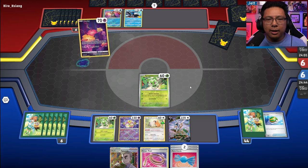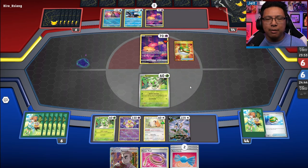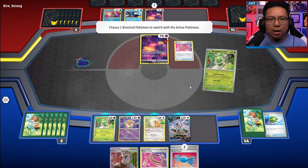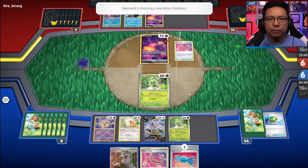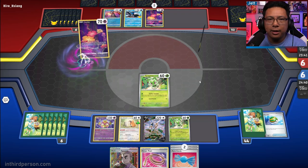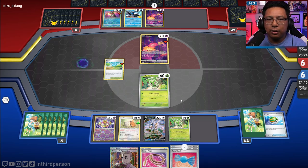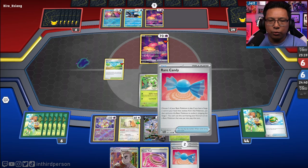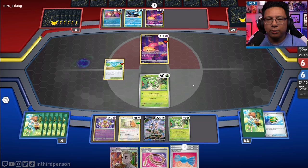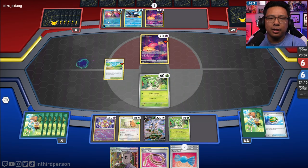The general game plan: we need to get Manaphy down to protect the bench, and ideally get Meowskarata sniping out the Comfey to get ahead on the prize race. They hit the Pokestop for a strong draw, giving them a massive hand. We don't have hand disruption, so we'll hit Research instead. I really don't want to discard the two Rare Candies, but it looks like we have to. They're setting up for a Greninja snipe — we need Manaphy down urgently.